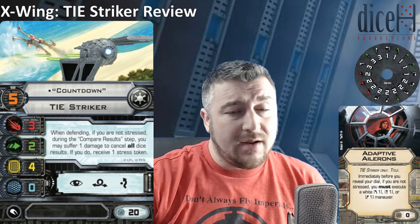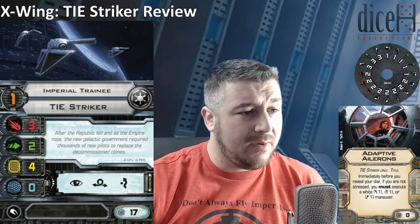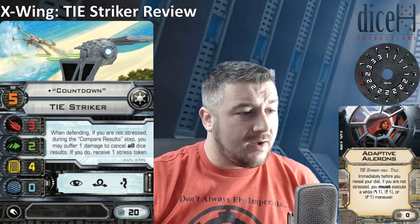The article didn't actually spoil the other generics, but we can extrapolate: the lowest pilot skill named pilot is PS5 at 20 points. The generics are at PS1, PS3, and PS4. So I'd guess PS3 is 18 points, PS4 is 19 points with an EPT, and then PS5 Countdown is 20 points.